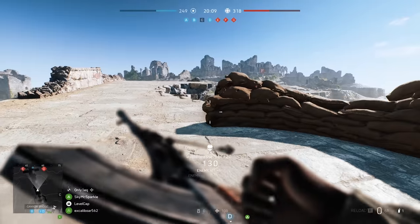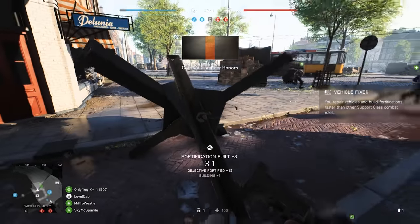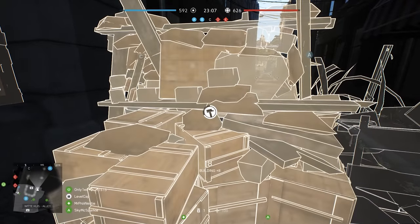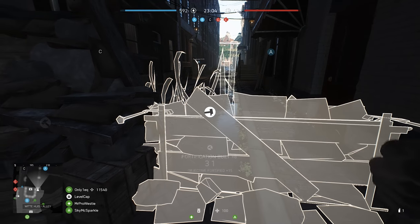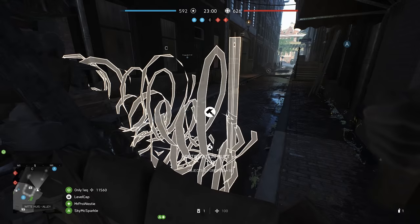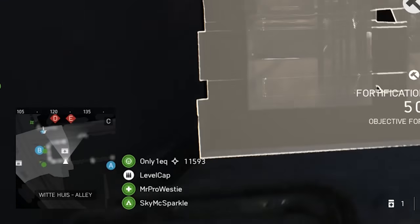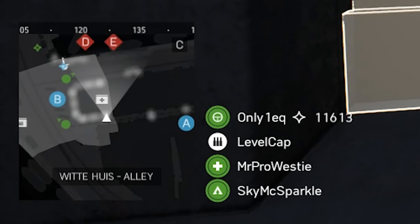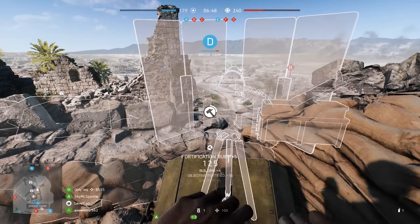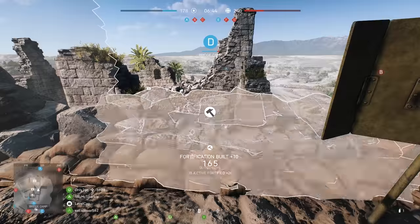Constructing fortifications is a new feature in Battlefield V and support does it better than any other class. Pressing down on the D-pad, or T on PC, will equip your build tool and allow you to construct fortifications around the map, or even repair previously destroyed areas. If you look closely, you'll notice that the minimap shows construction areas around you highlighted in white. Support has more building options than other classes, and can build things like tank traps and machine gun emplacements. Just make sure to watch your step when you're building a bridge.